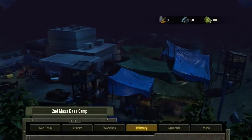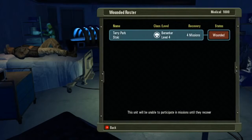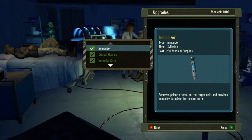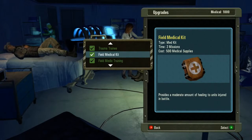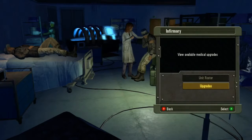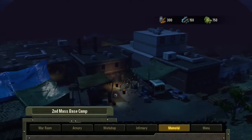Now we're going to jump down into the infirmary. The infirmary is where you can check on the status of your comrades — how bad they're wounded, how long they're going to be out of commission, and when they're going to be back in gameplay. You can also research different healing items like a field medical kit, field medical training, roll of bandages, defibrillators — all kinds of things that will help you on the play field.